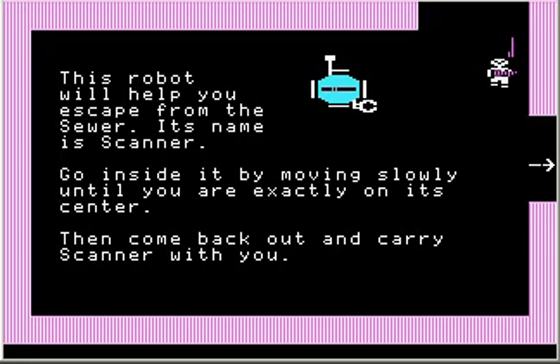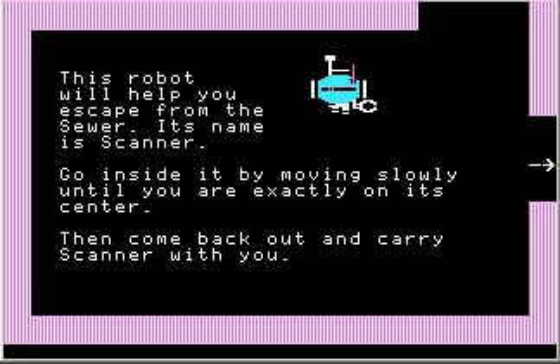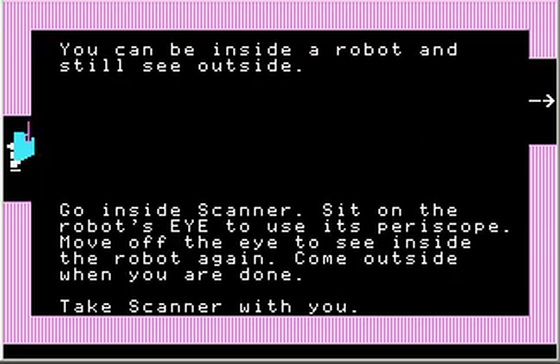This robot will help you escape from the sewer. Its name is Scanner — see that little magenta dot scanning back and forth? Go inside it by moving slowly until you're exactly on its center. I had to baby-step into Scanner. I dropped the key inside Scanner and picked Scanner up by pressing spacebar. You can be inside a robot and still see outside — go inside Scanner and sit on the robot's eye to use its periscope. Move off the eye to see inside the robot again. There's even an arrow pointing at the eye. Now it's like a periscope sticking out of the robot.